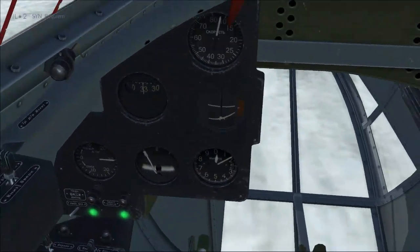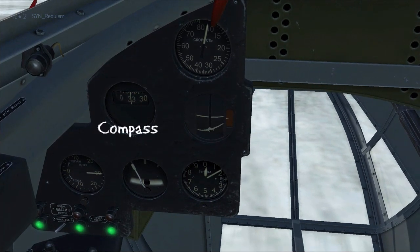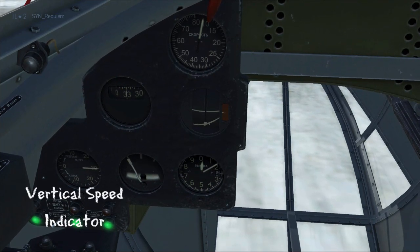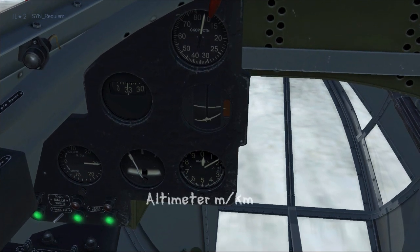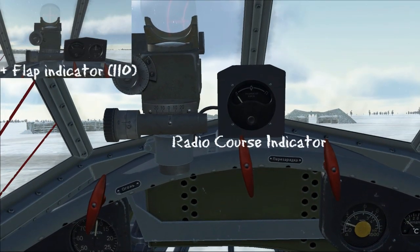Moving on to the main instrument panel, we'll start at the top with the airspeed indicator in kilometres per hour, then the compass, then an artificial horizon. In the lower left there's the vertical speed indicator, followed by the turn and bank indicator, and the altimeter measured in kilometres and metres. Moving to the top of the panel we see another difference — we normally have the radio course indicator.